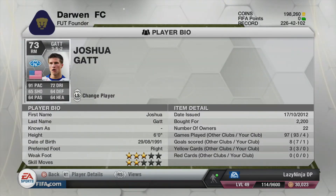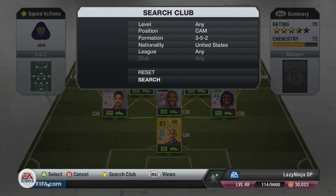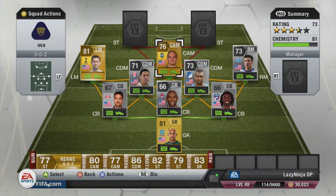Joshua Gat with his 91 pace, 72 dribbling, 64 defence, 65 shooting, 64 passing, 64 heading — he was really good. He scored a pretty good goal for me which I'll show after the squad building. Having him on the wing while Dempsey does his skill moves, gets up there and whips those balls in for Donovan and Altidore — it was just magnificent.